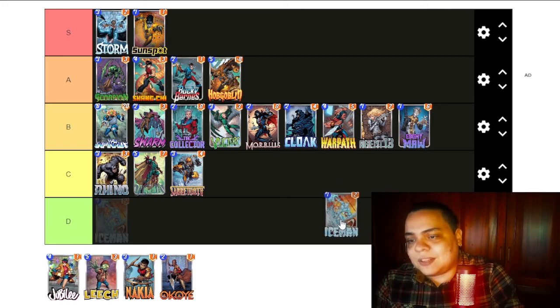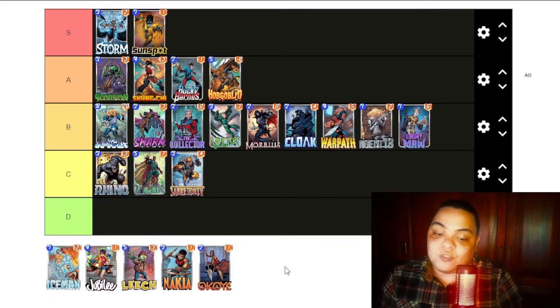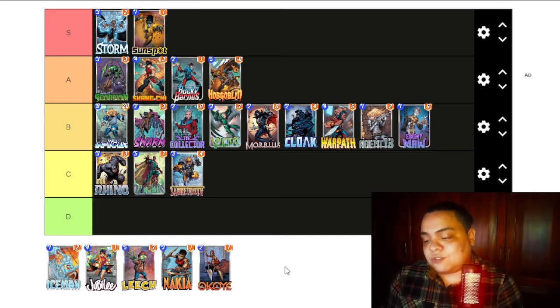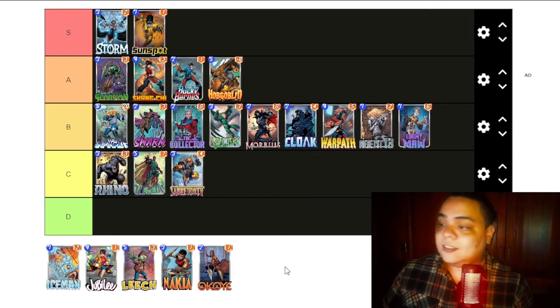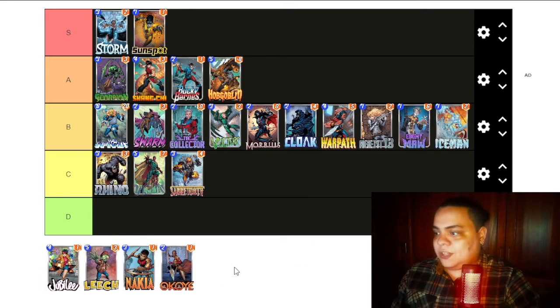Iceman is great — I love Iceman. The ability is very good if you can play him in the first turn because you disrupt the opponent's plays. Even in the second turn it's good because you have the most opportunity to hit something good with Iceman, and it is a cheap card. It is played in a lot of decks — a Zoo deck, an unrevealed deck, the Cerebro 2 deck. I like Iceman a lot but he isn't anything game-changing, so he is a B tier card.